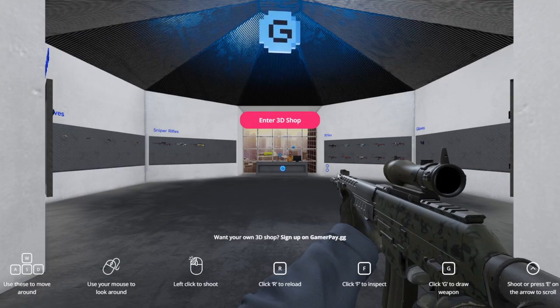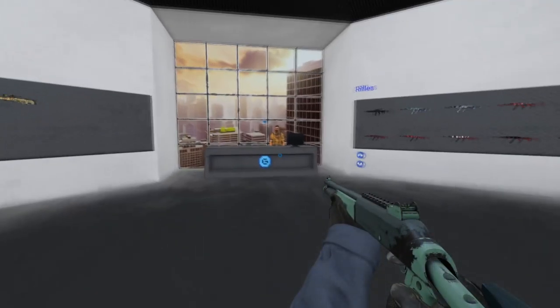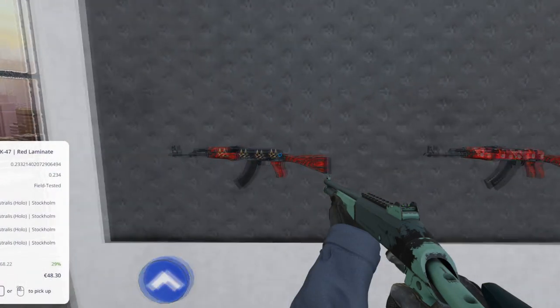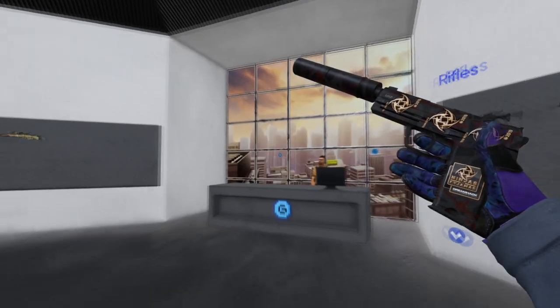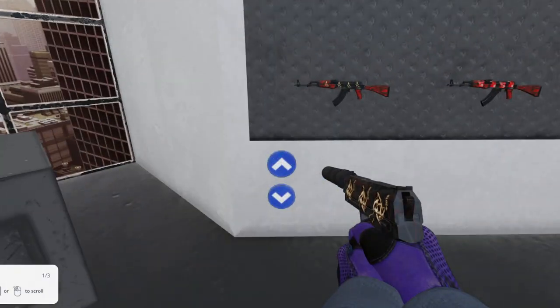A revolutionary feature of this site that I was really surprised to see myself was you can actually view any skins that you're looking to purchase in 3D, complete with inspect animation, firing animation, everything you can really think of. Anyone who sells on GamerPay can get their own 3D store that anyone can go into and view all of the skins they have available for sale. It even works with knives and gloves. I think this aspect of the site really shows how much GamerPay cares about the buyer and seller. They've clearly put a lot of detail and design into making this website a great experience for either of those two parties.